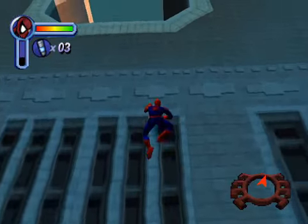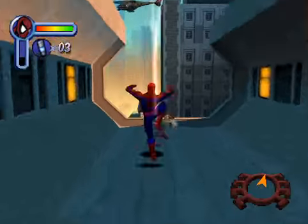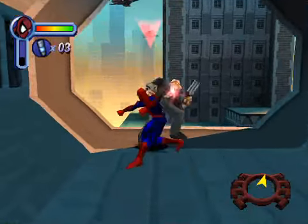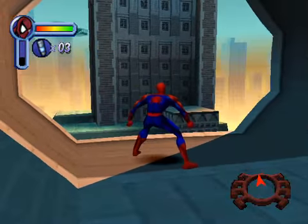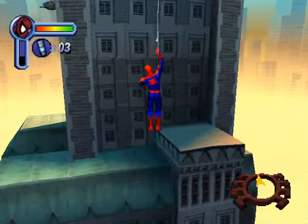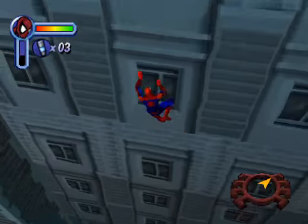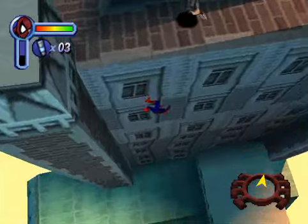When the screen goes all orange like that, it means you've activated your Spidey senses, which means there's some danger in the nearby area. So that's something to bear in mind — as you can see, there's an enemy just there, that's why it glowed orange. So let's swing over to this building and climb up. Spidey can climb up on walls — obviously he's a spider. Or a Spider-Man!